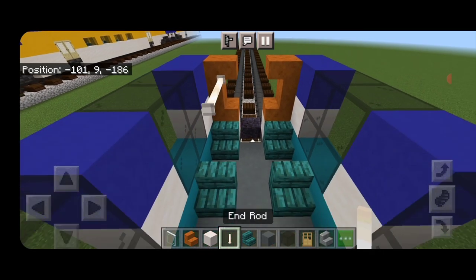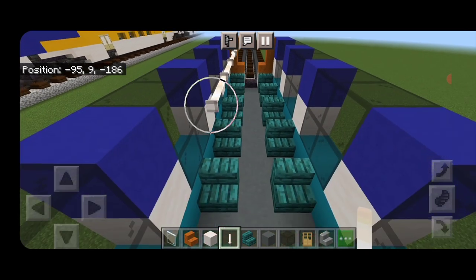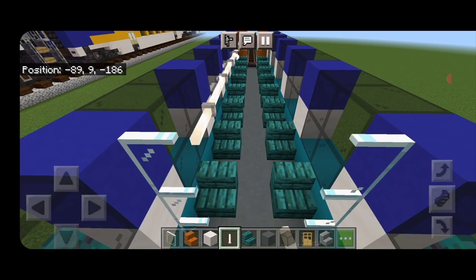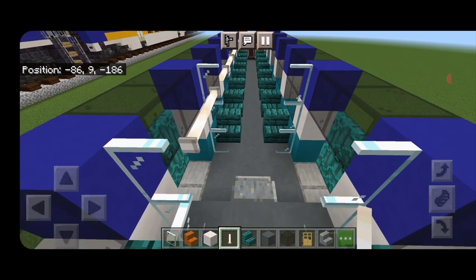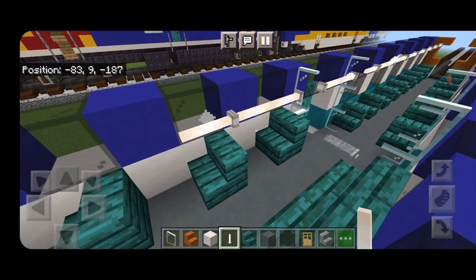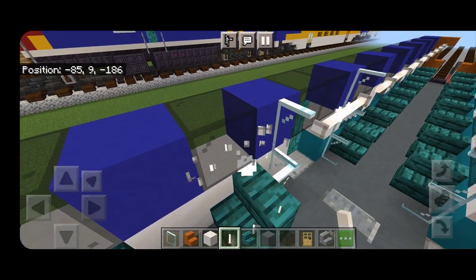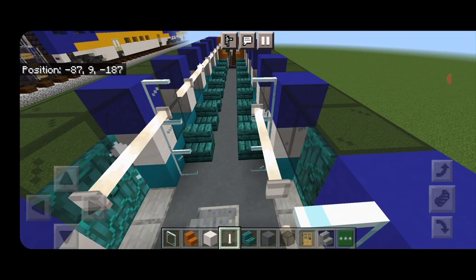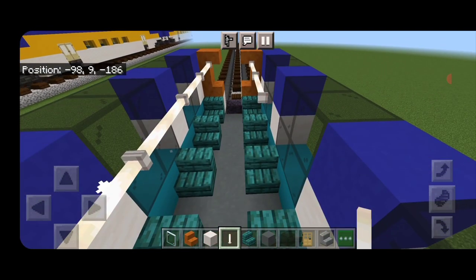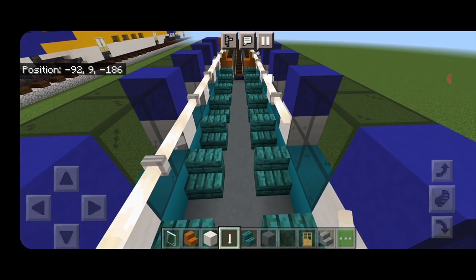In the back, put a smooth quartz on either side, then a right side up smooth red sandstone stair and an upside down one on either side. Come all the way through with a stair on each side with a gap of space between them for all the seats. Then come back down and put a row of sideways end rods up the side on top, all the way up to the glass pane. Two above the door, and another full row on the other side. Since the back section is three blocks tall there's enough room for the lighting.